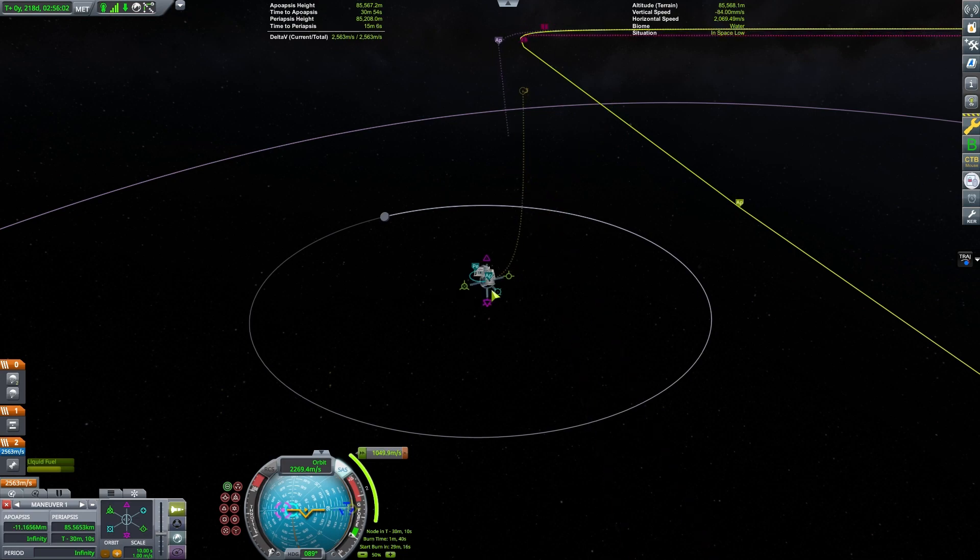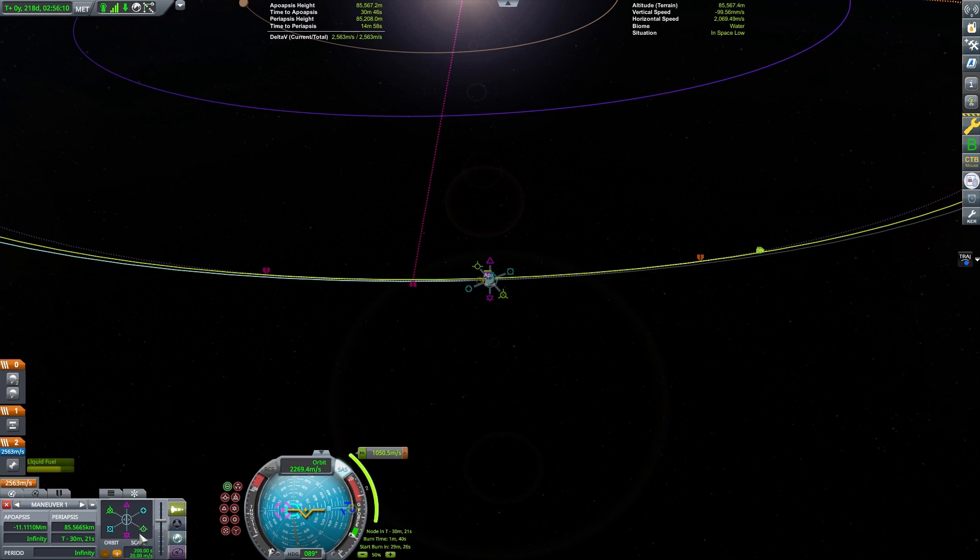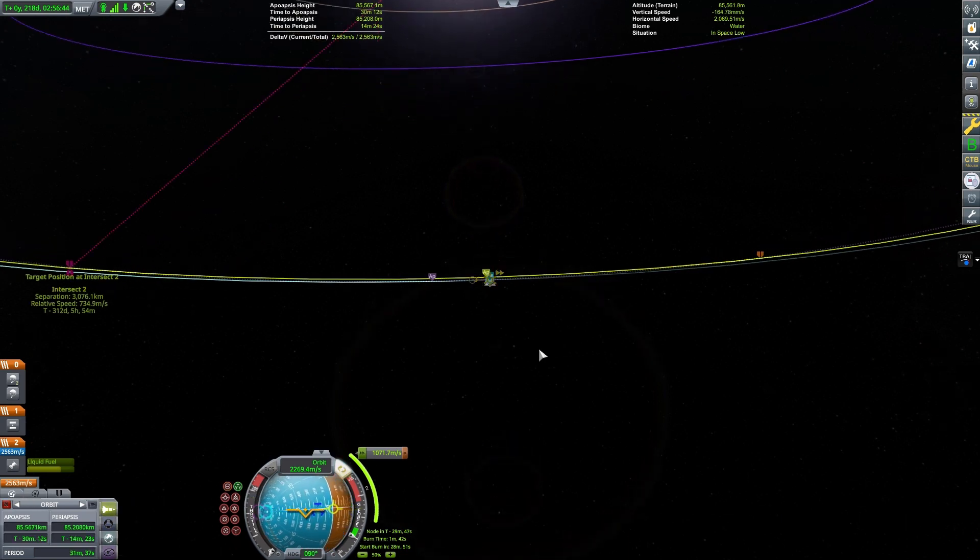And we are about right there. You can just take your time on this kind of thing — we're just trying to set up something close. And there we go. It looks like we've got those purple markers right next to each other. That is ideal. Now we can timewarp to our ejection burn.